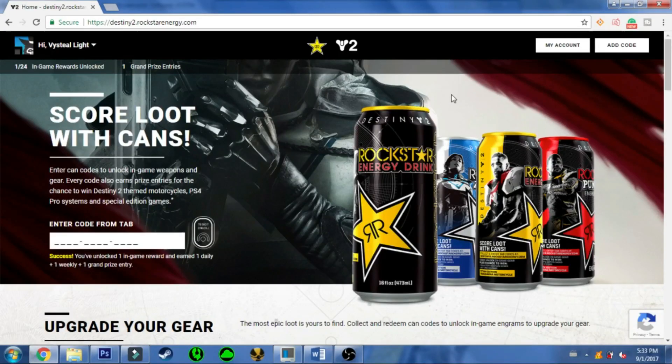Hey there gang guardians, welcome back to the channel for another Destiny 2 video. Today's video is in reference to the Rockstar Energy promotion with Destiny 2, where you can purchase a can with Destiny 2 logos and characters on them. If you open up the can underneath the tab flap, you will find a code that you can enter on destiny2.rockstarenergy.com, which will be linked down below in the description.